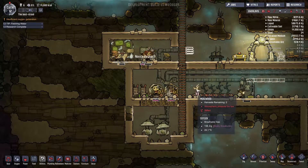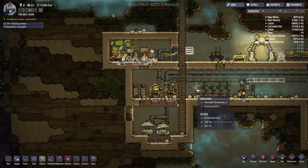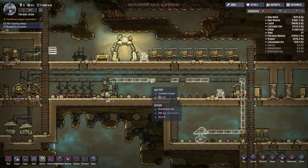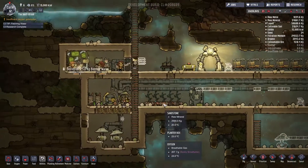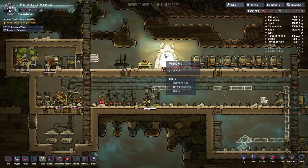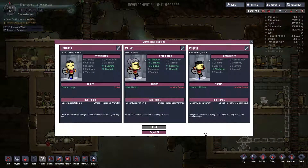Atmospheric pressure too low - well, we're trying to work on that. These people are being very slow about building these gas pipes. We've got basically no one. We need a new duplicate. Oh, speak of the devil - who's gonna join us? We need someone who can build. Does strength increase building? No, I'm pretty sure construction increases building, of which no one here has. Bertrand - he's a yokel, can't perform research, but he's got Diver's Lung. He seems like he's gonna be with us.